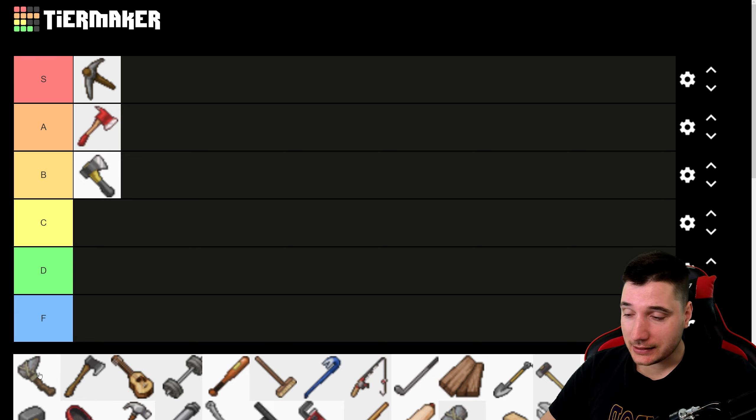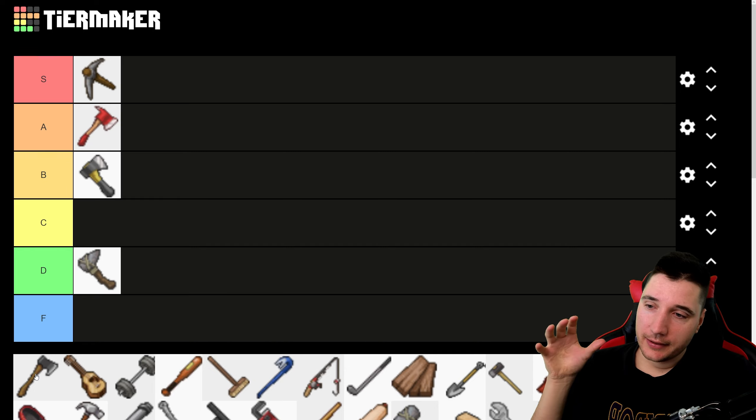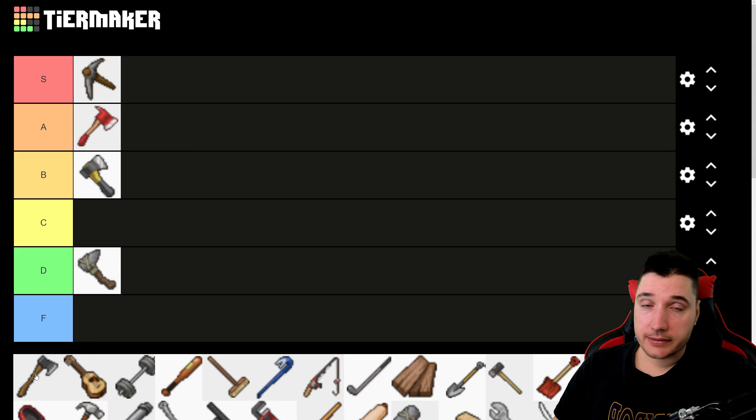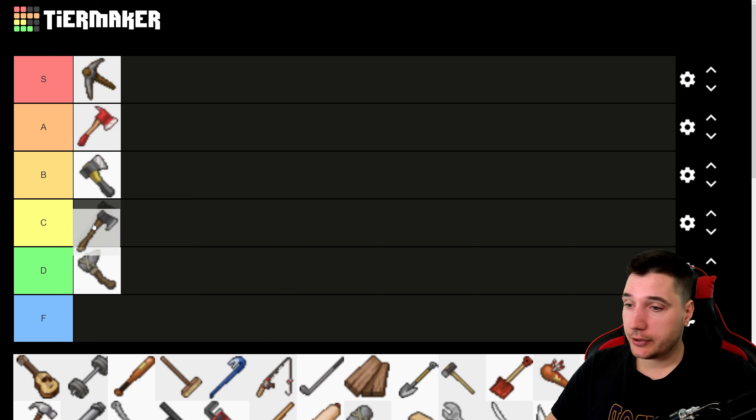The stone axe is unfortunately not as good as the hand axe. This is one of those weapons you use if you don't have anything else, unless you're going full lumberjack foraging with a million of them — but that's a separate playstyle. I'm putting it down in D tier. Then the wood axe — I'm not the biggest fan as a weapon. As a tool it's great, but as a weapon it's too slow. It does a lot of damage, sure, and it's great if you're fighting one zombie at a time. But the way I play, I never fight just one zombie at a time, so it goes in C tier.